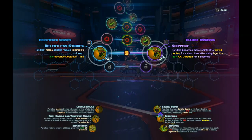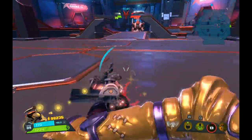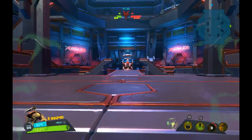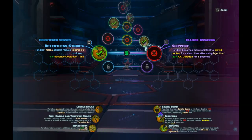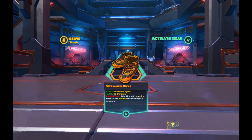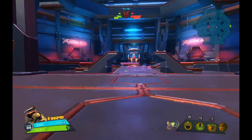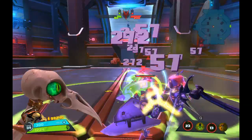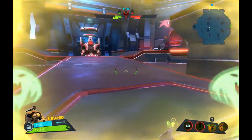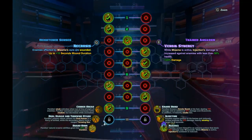It also allows you to stay in your fight longer without having to jet away. The level 9 Relentless Strikes reduces your Injection's cooldown. Your Injection gives a poison and a slow, and also adds a wound from Stealth. Since you're coming from Stealth, you can pop your Miasma, hit that again, and the point is you can use a couple of these skills to build up on each other.